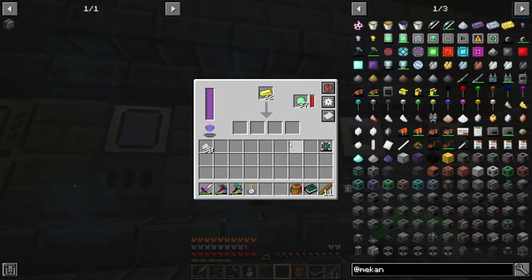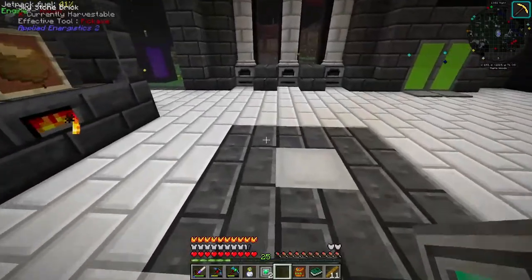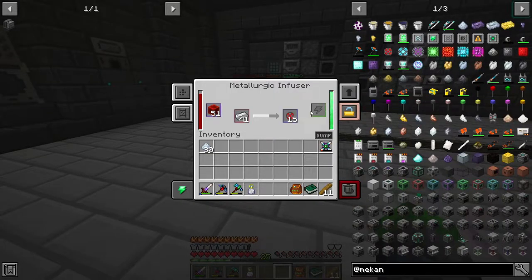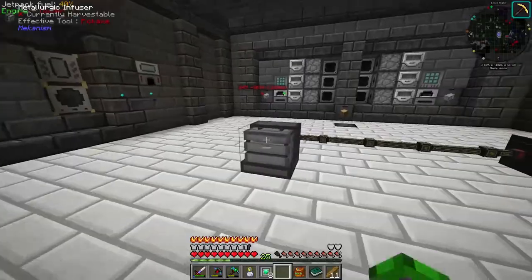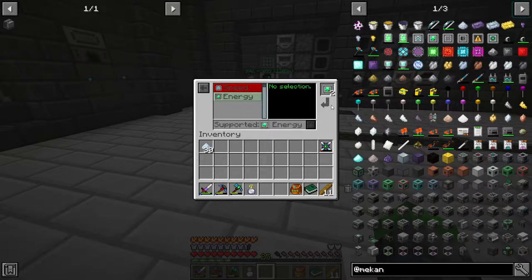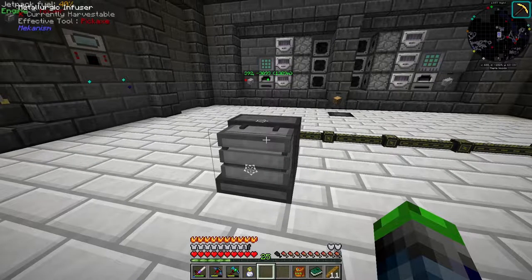We're going to grab some gold and pulverize it in the SAG mill to get the energy upgrades. Now we have two of them. This makes it more power efficient, which is amazing. You can see: effect is 10 times more efficient and 1.78 times speed. You can only have eight of each upgrade type.